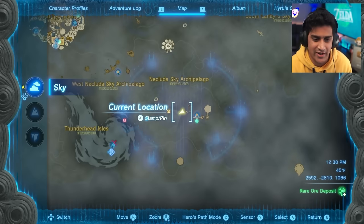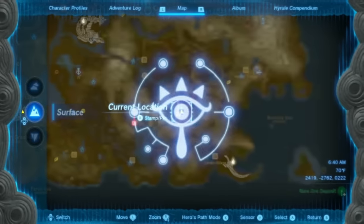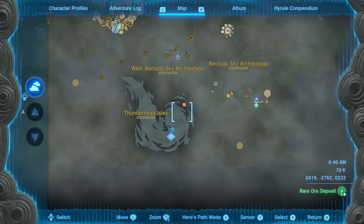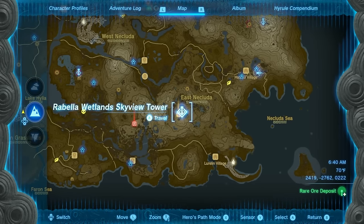Our location is going to be where the storm clouds are, right above the Faron area. Let's head over to this island. In order to get to the secret area in the sky to get this Sage, we're going to have to go from the Rubella Wetland Skyview Tower — this is where you're going to pop out of.